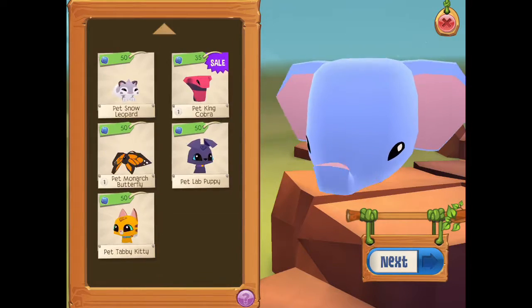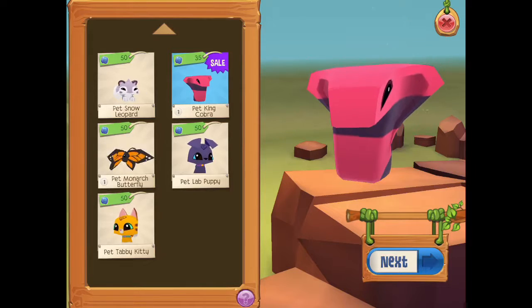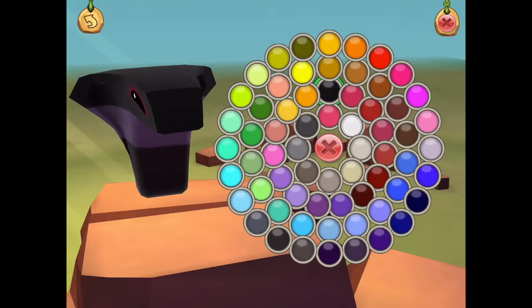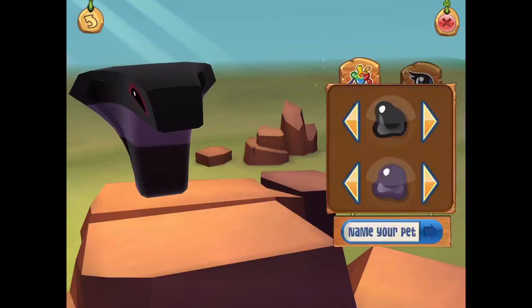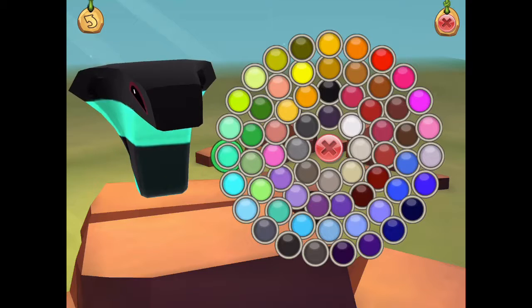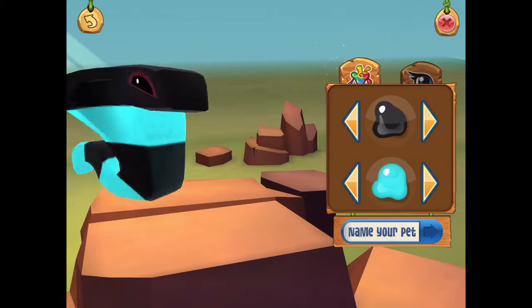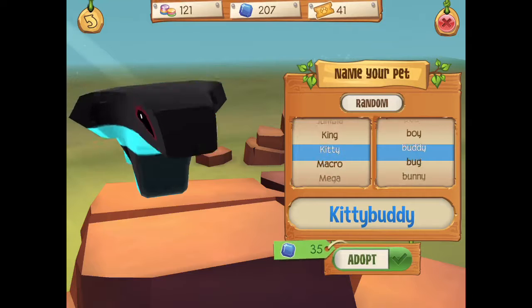The elephant is new, but today we're going to get a king cobra on sale. It's 35 instead of 50 which is very exciting. Oh, I like that pattern a lot — is there any other ones? Oh, I love that, that is just sick. Which one should I do? I think I'm going to go with that one.